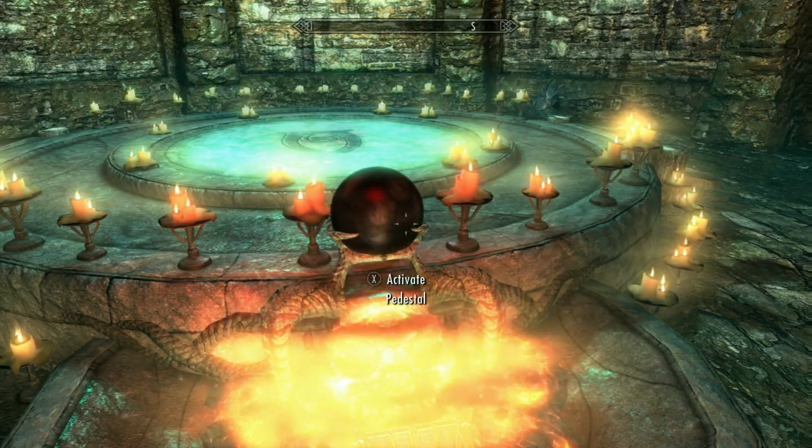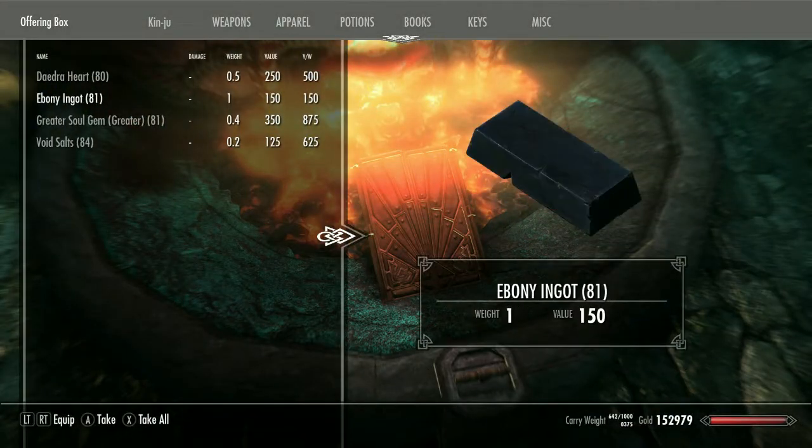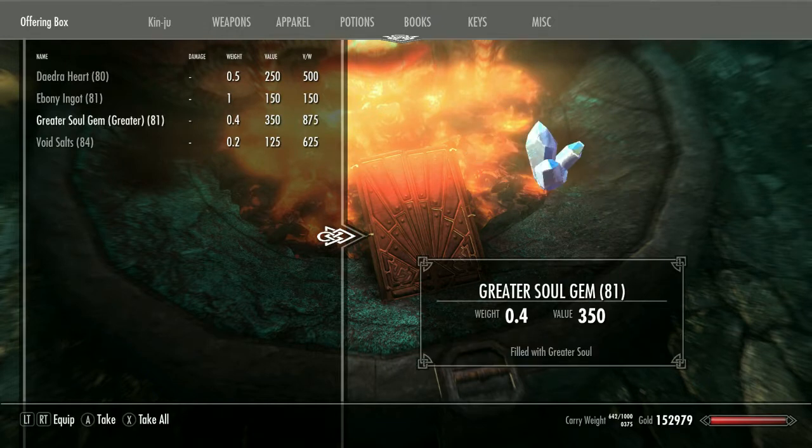Everything in there right now except the Void Salts and Silver Swords is for the random enchanted things: Daedra Hearts, Ebony Ingots, Greater Soul Gems — and they have to be filled. I had so many people in the last video say it's not working, and I'd ask if it was filled and they'd say it's empty. Well there you go, that's why it's not working. Just watch in depth on the videos, break it down, see what you did wrong. Nonetheless that soul gem has to be filled.